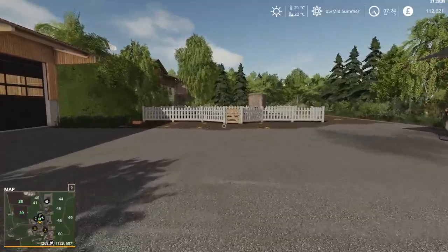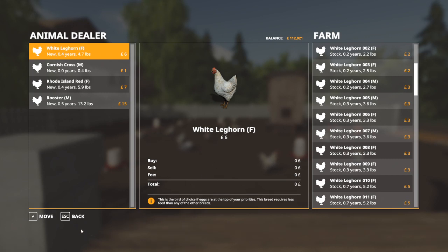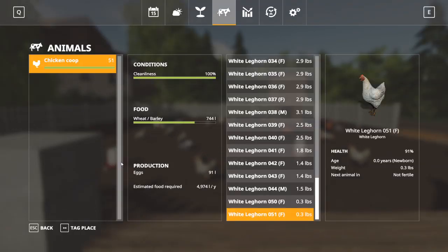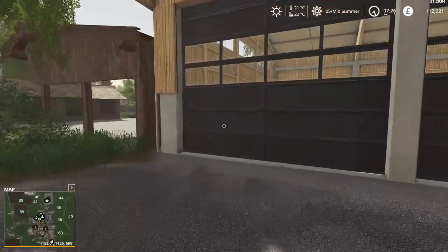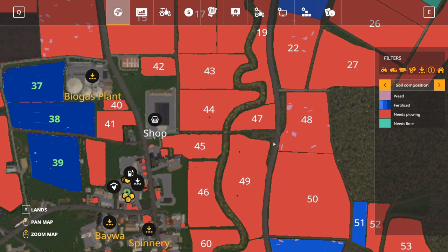I think we started off with 25 chickens, so we've already made 26 chickens - which is a good thing. They're clean, they have more than enough food, so I don't have to worry about that. We have eggs; I'm not selling the eggs until I have enough. I'll make... this playthrough's gonna be sheep, this one's gonna be arable, this one's gonna be whatever.